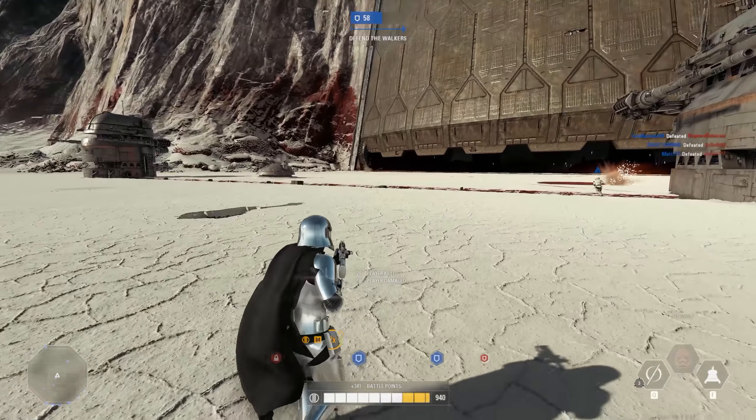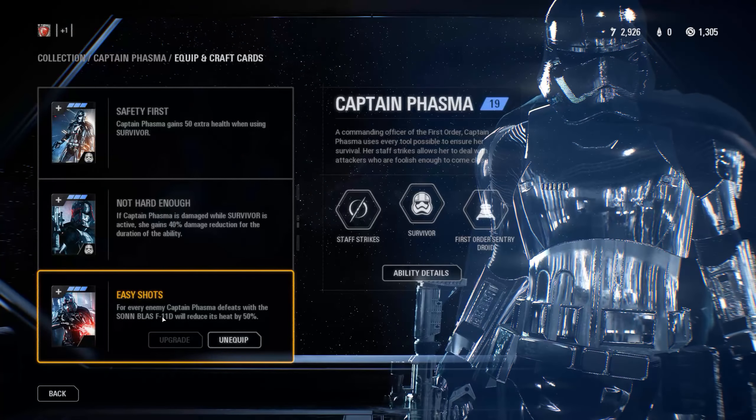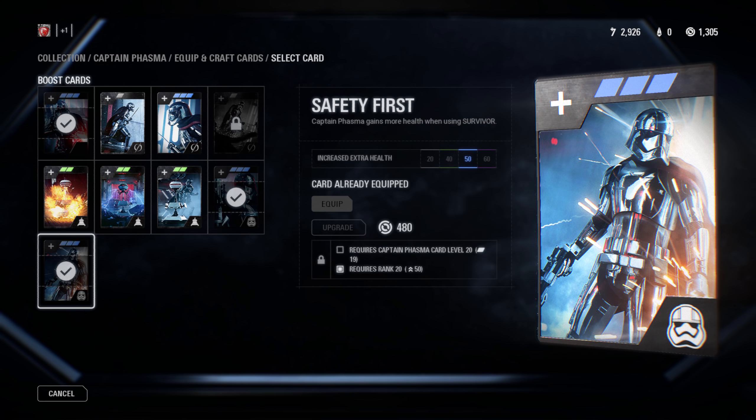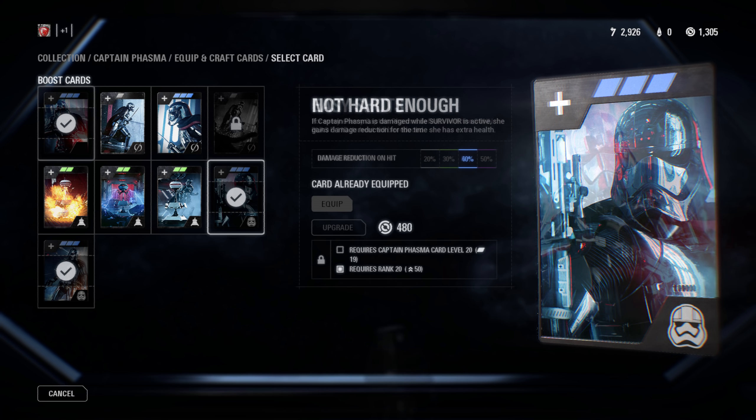It would be interesting to see what changes come to Phasma in the near future, but let's look at some ways to make her even better with star cards. She has some great cards that boost both survivability and damage output. Starting with the Galactic Assault loadout — my first card is Safety First, which gives Phasma 60 extra health at top tier when using Survivor. My second card is Not Hard Enough, and this one is a must. On top of the extra health, Phasma will also gain a 50% reduction to damage if she is damaged while this ability is active. A 50% damage reduction is massive and really makes Phasma one of the best tanks in game when Survivor is active, allowing you to play more aggressively and get more kills.